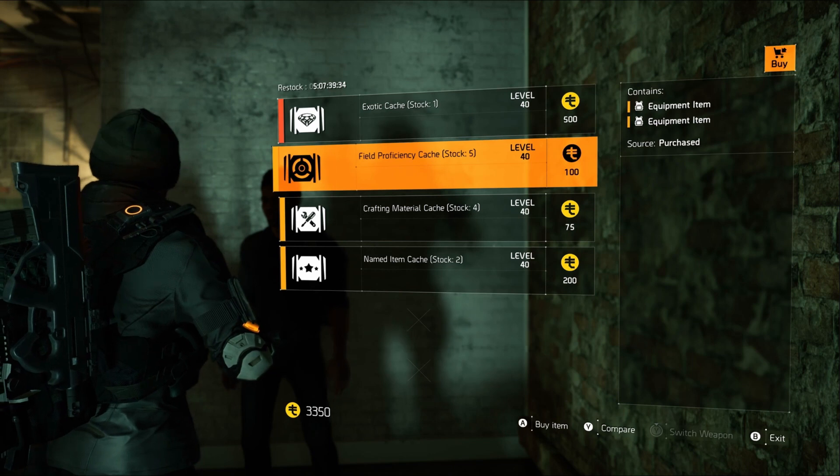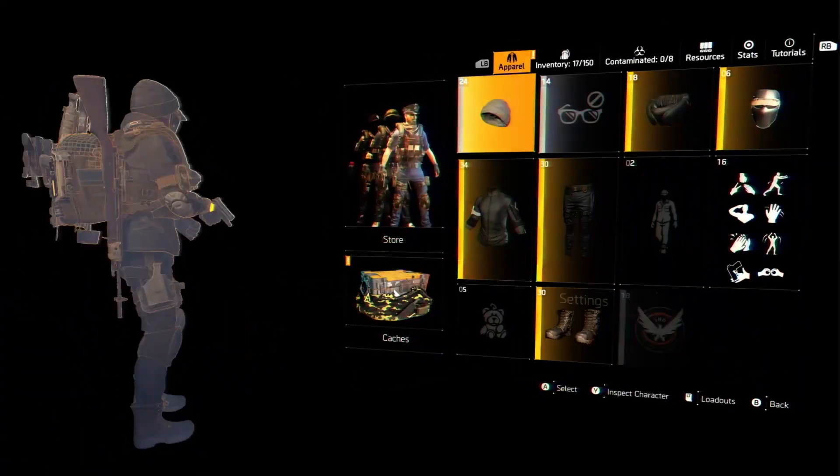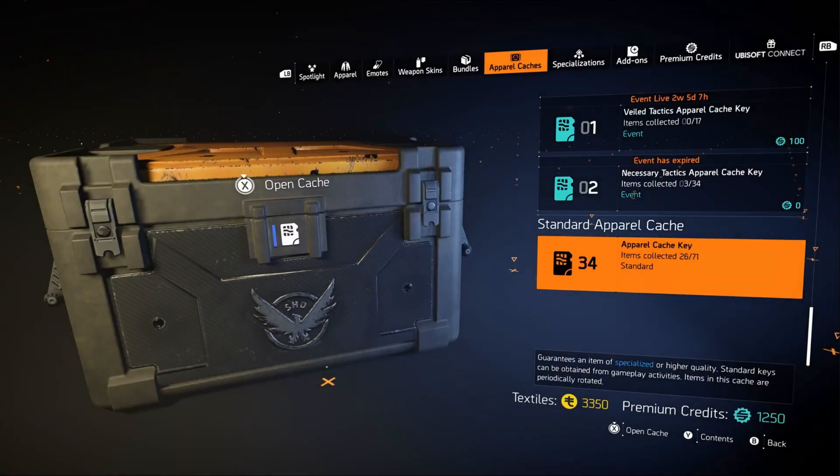If you're wondering how you get textiles, look here in the caches — the standard apparel cache is always there and you're always getting keys for this. I'm only at SHD level 125 but I do have 3,300 textiles. That's because the cache doesn't just give you items you don't have, it's all random. I only have 26 of the 71 items in this cache, and I still have 34 keys. The way you get the keys is just by playing the game — I believe every four levels you get a key.